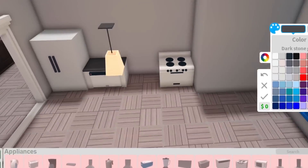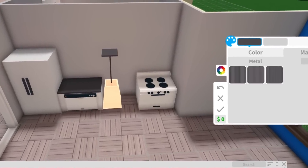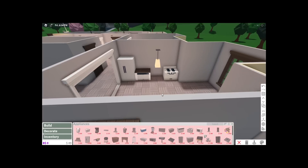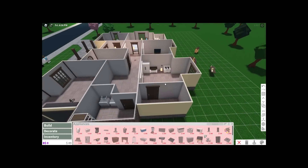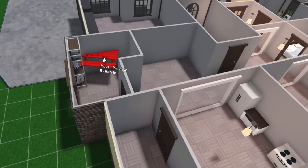Since we have a little bit of money, I'm just gonna change the top of this counter to make it look a bit more expensive than it is. Cool! Our kitchen is coming together. That's crazy how much we need to furnish this house. It's kind of wild.